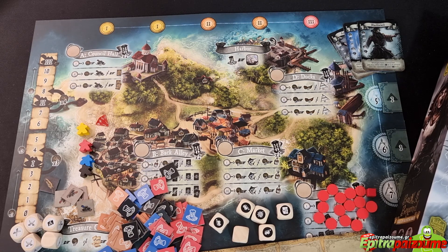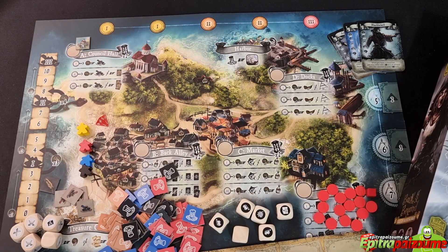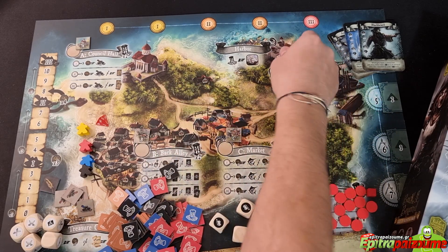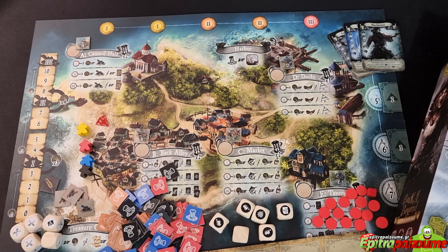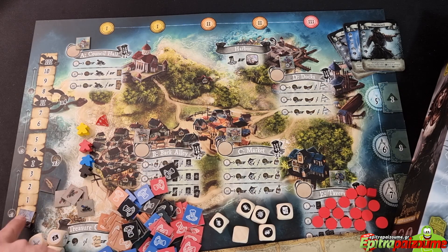Then we have five location tokens. These should be circular and show different letters — A, B, C, D, E — matching the locations: the council hall, the market, the back alley, the docks, and the tavern. There is also a round tracker token for tracking the rounds. The game has eras: era one, era two, and era three, if I remember correctly. I'll do my homework and read the rulebook carefully — the how-to-play video will be very detailed for sure.